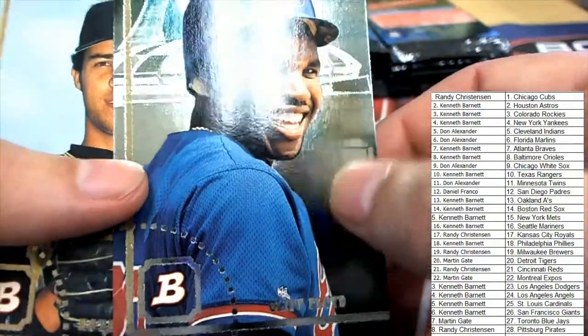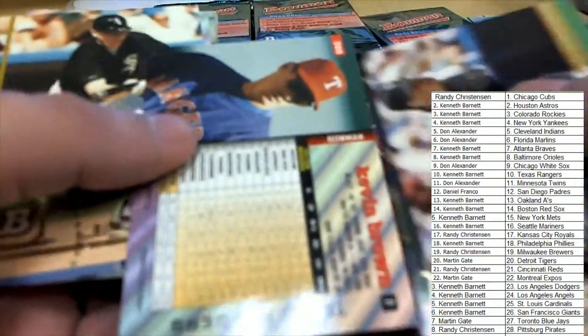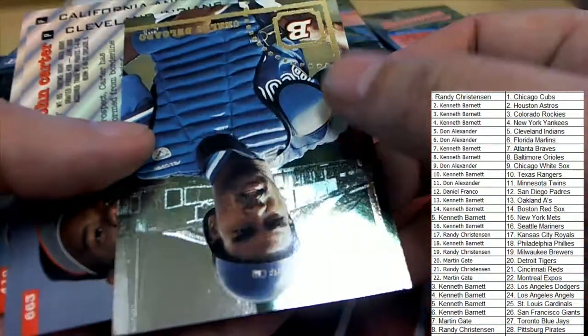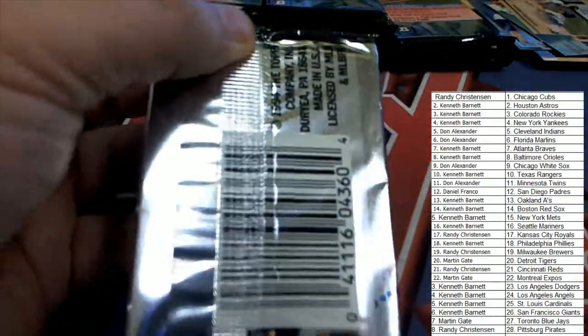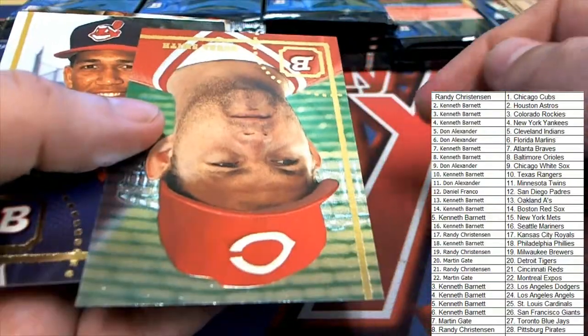There it is for this pack — that's what it looks like. This could be one of the bigger hits; hopefully we can pull a Jeter like that. There's our foil card in this one — Carlos Del Cato. Let me see if I can get this a bit better focused for our broadcast; hopefully that'll improve. You definitely want to have good focus. And there's our foil card out of this pack.